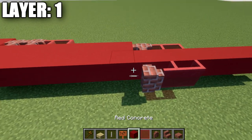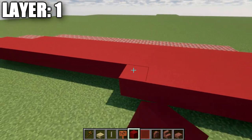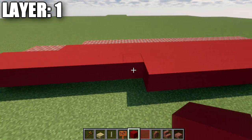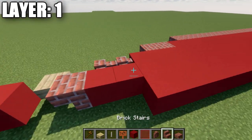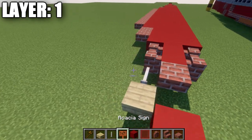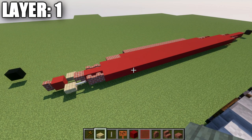After the brick wall, place 28 red concrete blocks back, then two brick walls, an end rod, and then a birch wood slab after the end rod. Then continue out to the sides: go to the fourth red concrete block and place down two red stained glass panes, two brick walls, and then 18 red concrete blocks back, followed by a brick upside-down stair and a brick top slab.